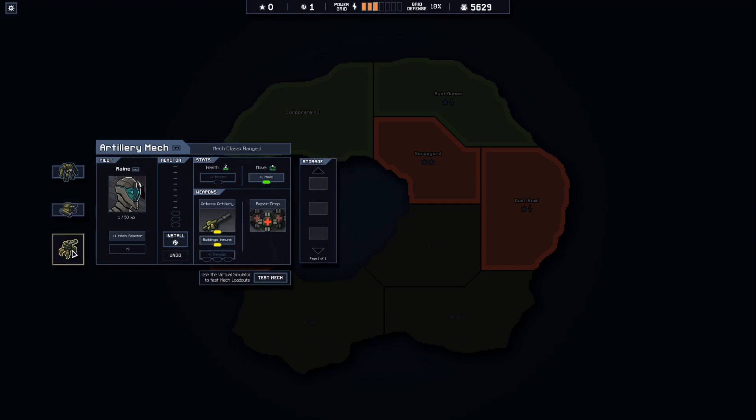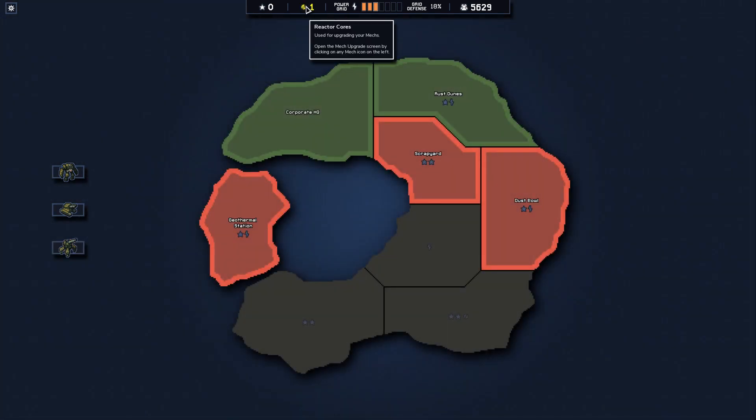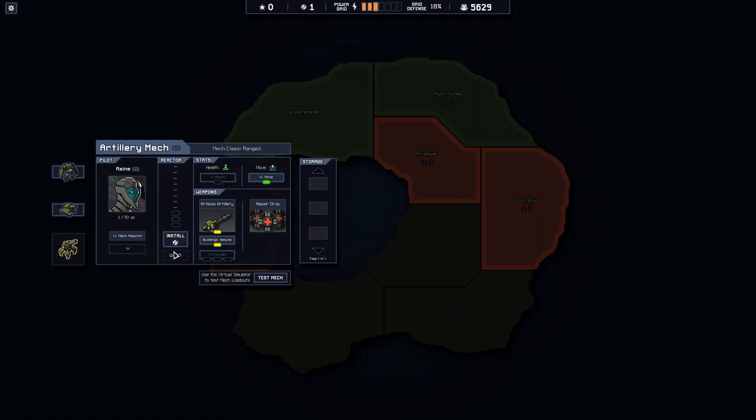Not all of the mistakes were on the tactical side. I addressed this at the end of the previous episode: we did neglect to put the repair drop on anybody, which was a pretty significant oversight. The reactor core I spent so much of my hard-earned corporate reputation on is kind of just hanging here not doing anything. I want to put the reactor core on this guy now.